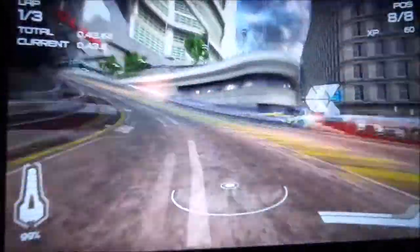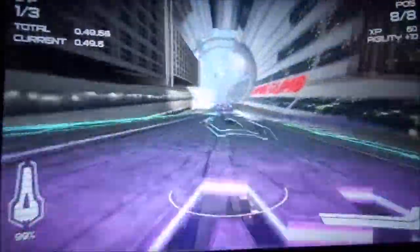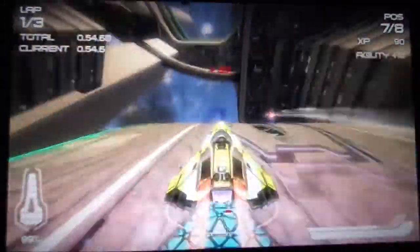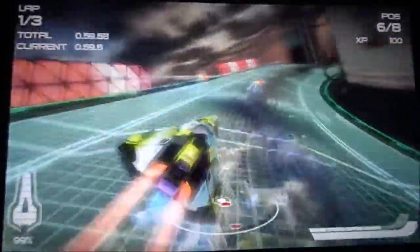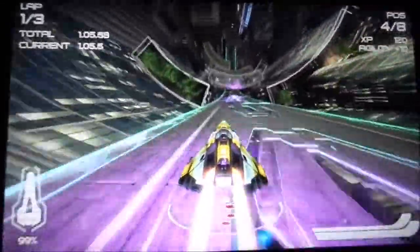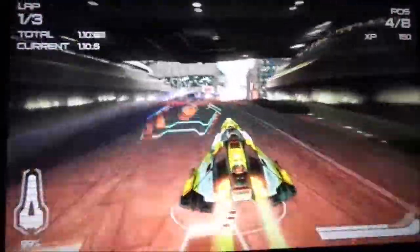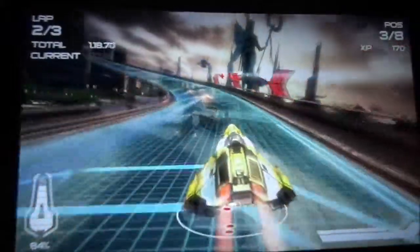We have three different views: interior, exterior, and far exterior. I tend to play with the exterior view. You've got your accelerator in the bottom right and your shield energy in the bottom left. You'll notice you're getting XP, which is new to the series. That basically adds up to your level — your rank — and you rank up throughout the game.